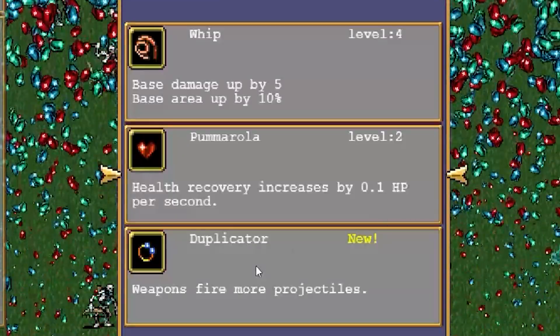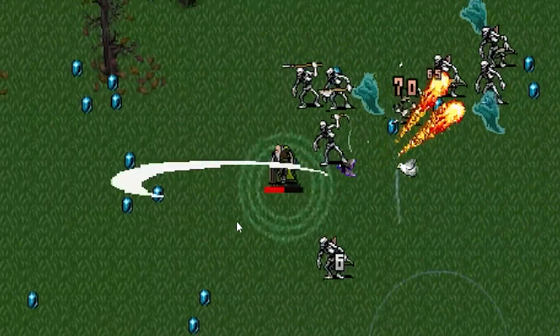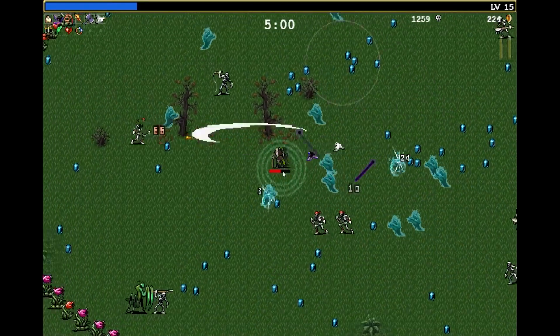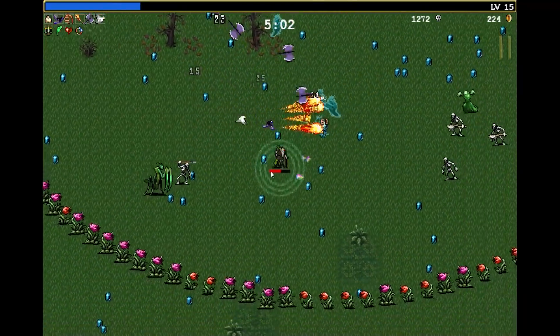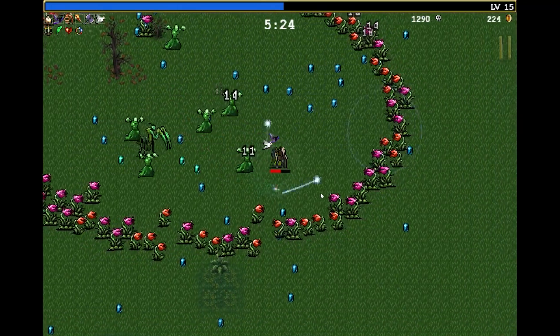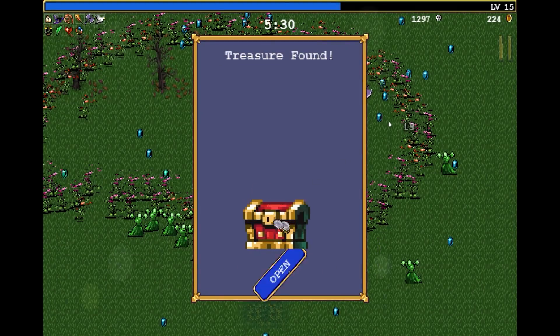I think on this one, I am gonna take the duplicator. I could upgrade other things, but I think that extra projectile is gonna make a big difference — even the whip now goes for an extra one. We're gonna have extra fireballs, and oh, we're already at the praying mantis. I know this praying mantis isn't that strong — I should be able to kill it if I manage to focus a little bit of the damage on it. Praying mantis finally died.